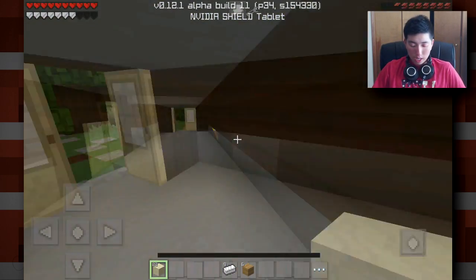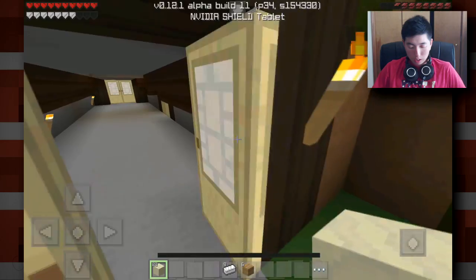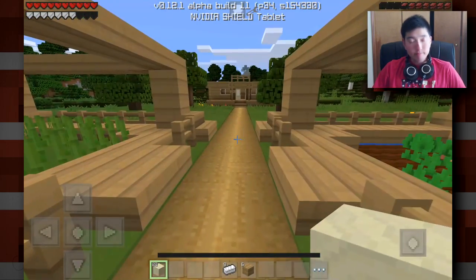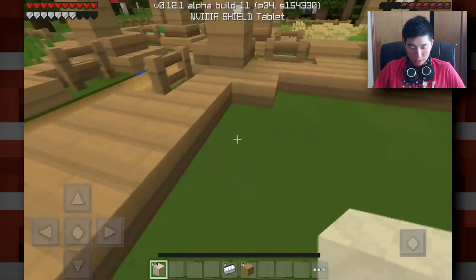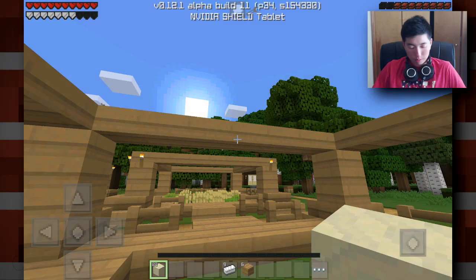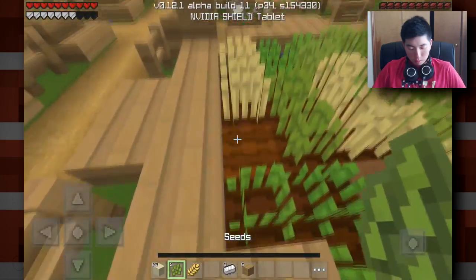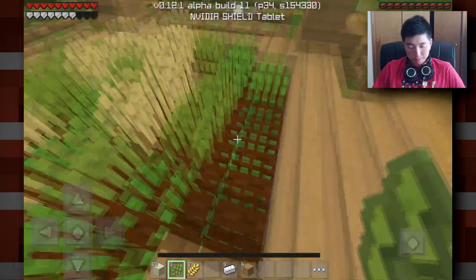Tim needs to learn his manners — he needs to learn to close the door before leaving. I'm going to take off the difficulty for this episode because I really don't have food anymore. I'm no longer self-sufficient since I lost everything. Heading back to where I was — I think this is fully grown. Yep, perfect! Let's go ahead and break the fully grown wheat.